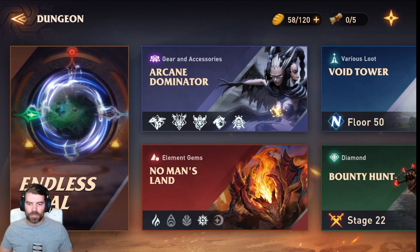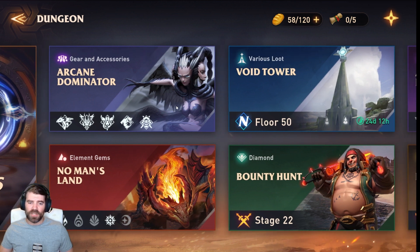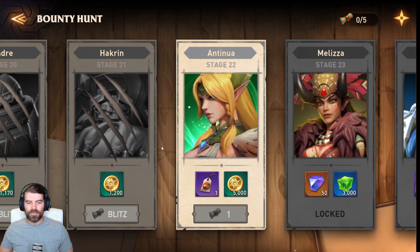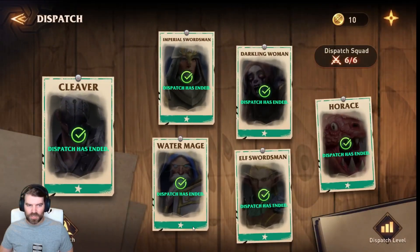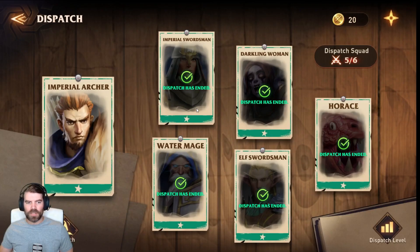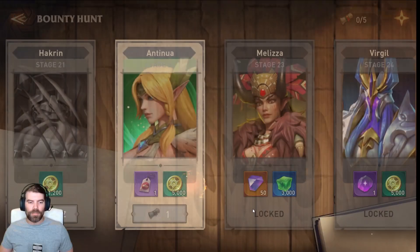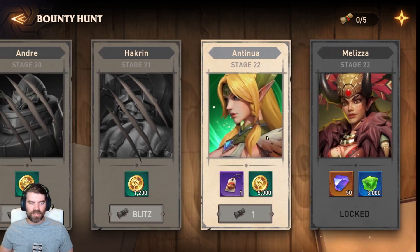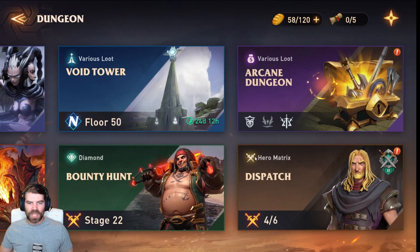You have Bounties — similar to the Anabasis in Summoner's Glory. You send your units out on dispatch for a couple of hours, they come back, and you get your rewards. Bounty Hunt is something you do every day — you get five attempts a day, clear through the whole thing, and get more rewards as you progress.